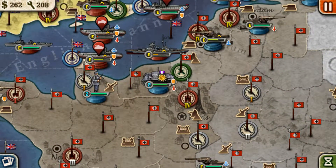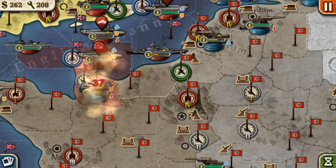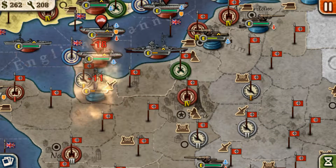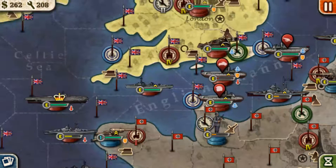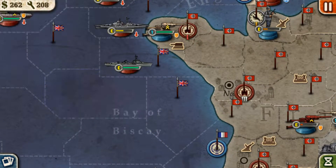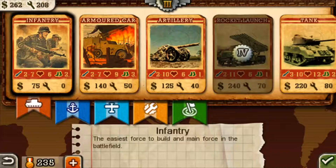Now we have to focus on these guys. The commander's thing is very important on this. The infantry is very weak, so you're gonna have to be smart. The artillery is here basically as a counter seat right here. But you have to watch out for that.